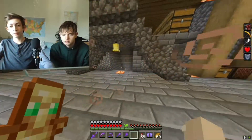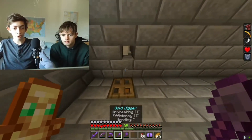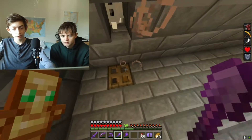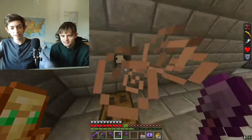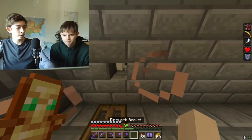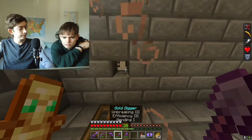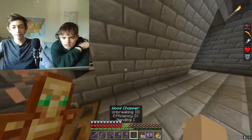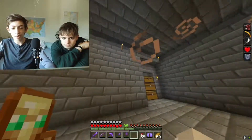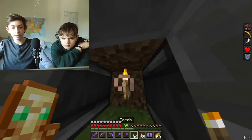Down here on the left we have a little snow farm. You just hold your shovel right there and it collects into a chest. The reason we have it is because we're working on a snowball arena — that big building that didn't load on the map. Over here is another wool farm in this area, with observers for the sheep.